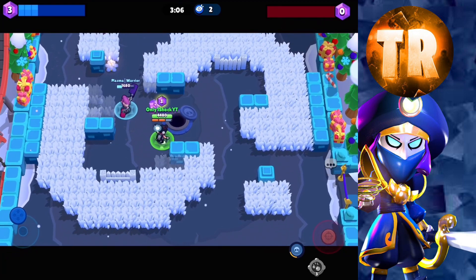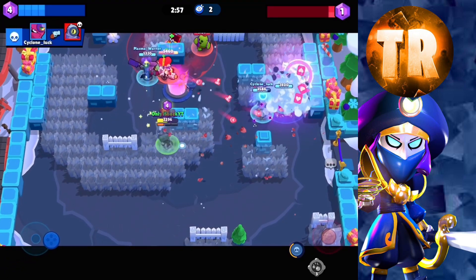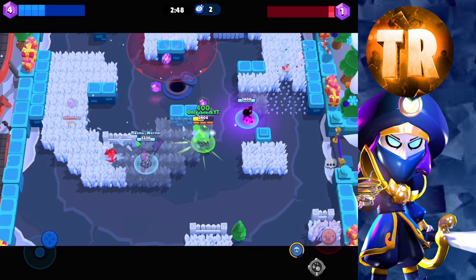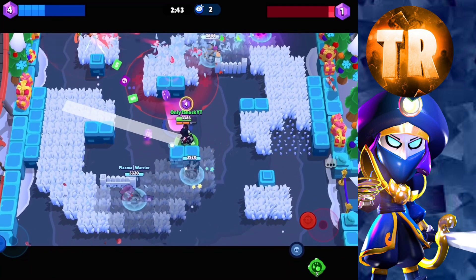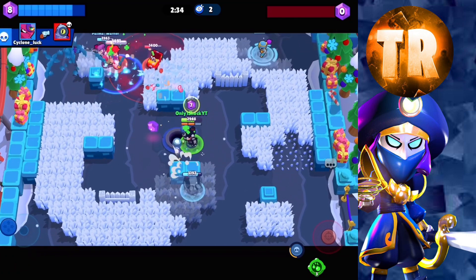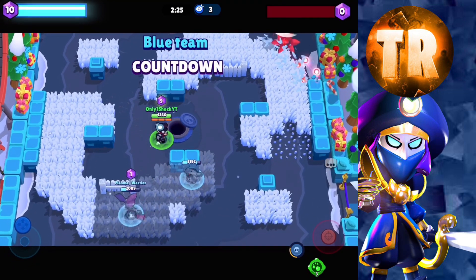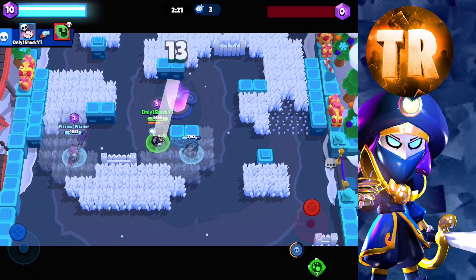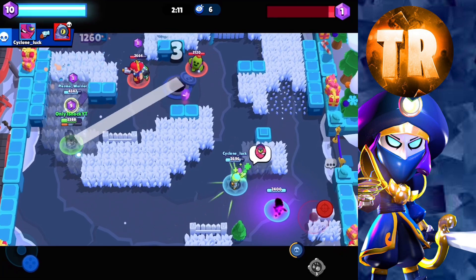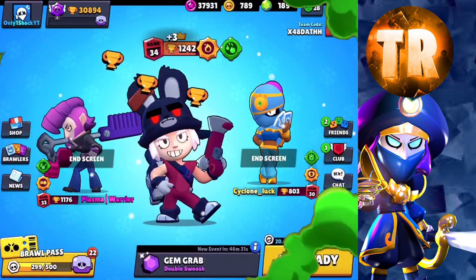Let's quickly review the comp. Our teammate Plasma Warrior is going on the left side and he is a Mortis. His role is to be an assassin - keep them back and deal with brawlers he can handle. Cyclone Lux's role is to use the Tara Gadget as support for the full team, so Mortis can know when to dash in even if enemies are in bushes, and also to help me know when I can grab gems to win the game. The Mortis isn't that useful here because there are so many bushes - when someone's in a bush, Mortis can't see them and won't attack. So my Mortis doesn't get much value.